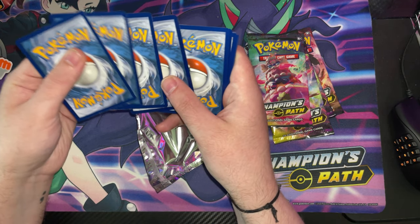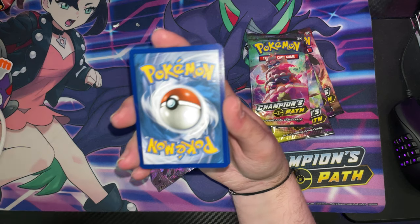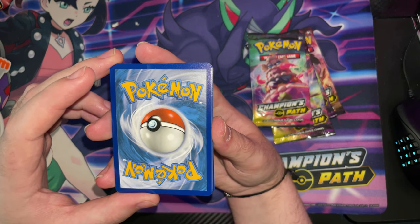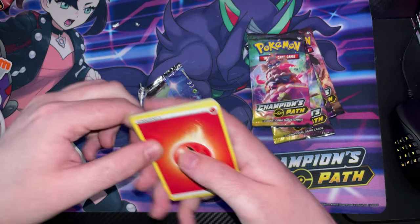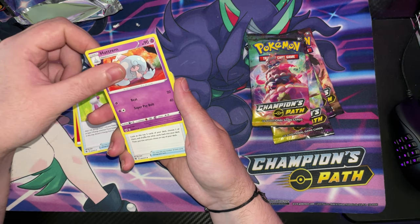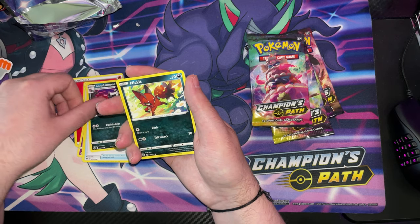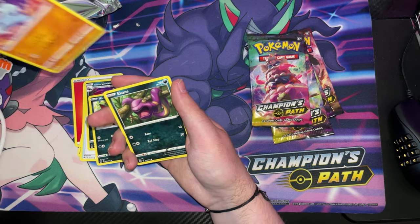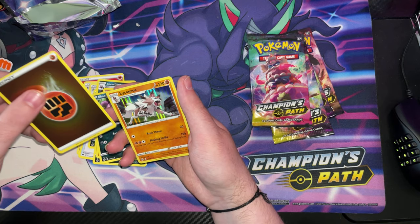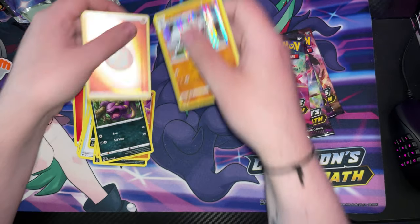One, two, three, four. Let's do... one minute. Let's turn off the autofocus, it might be easier. Lightning — nope, we've got Fire. We've got a Hyper Potion, Heterum, Heterum, a Rotom Phone, another Potion, a Glarian Lagoon I think, a Nickit, a Machop, an Ekans. We've got a Reverse Holo Fighting Energy and a Holo — whatever that is. Nice ones, guys.